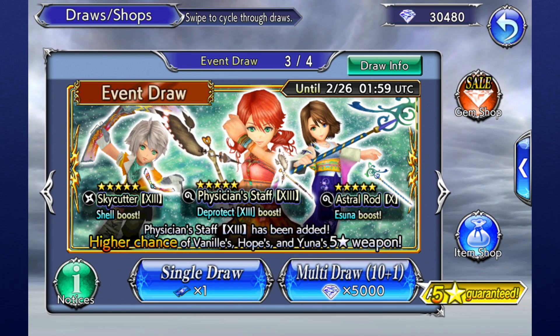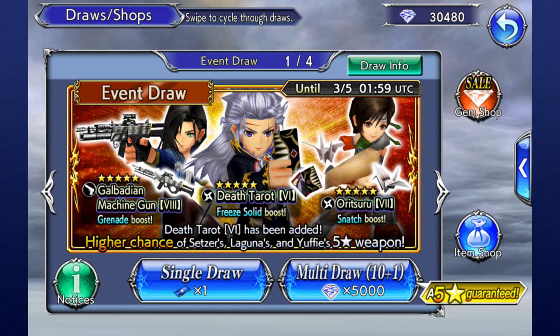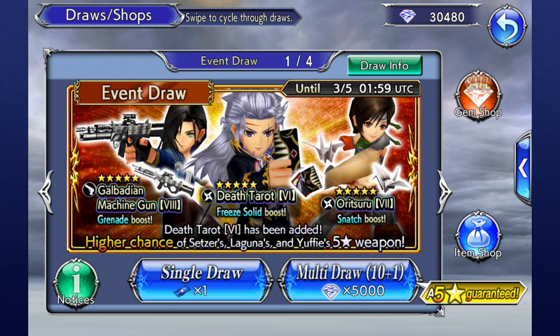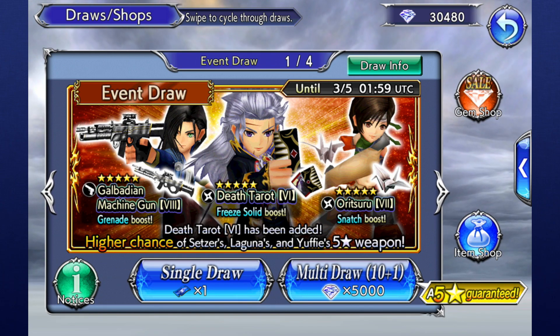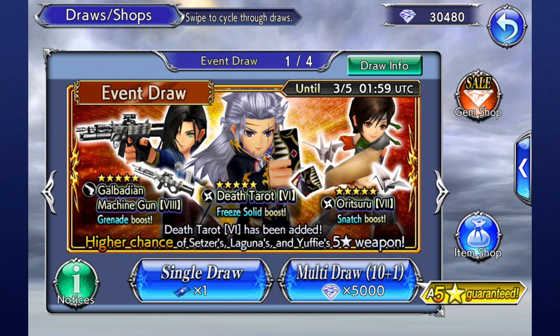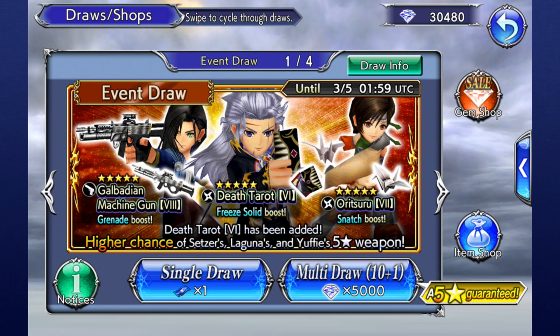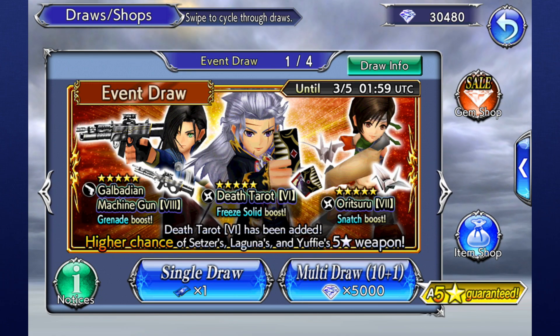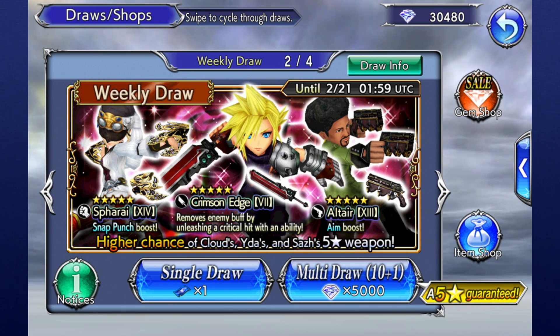This can be an item that complements a character you already play, or one you want to grab before you start using another character. You can also draw to obtain duplicate weapons for limit breaking, which we explain in more detail in a different video. So remember, multi-draw and wait for banners with items you specifically want. My personal advice for what to do with your gems right now is to mostly save them for an upcoming banner where Ramza will be added to the game.